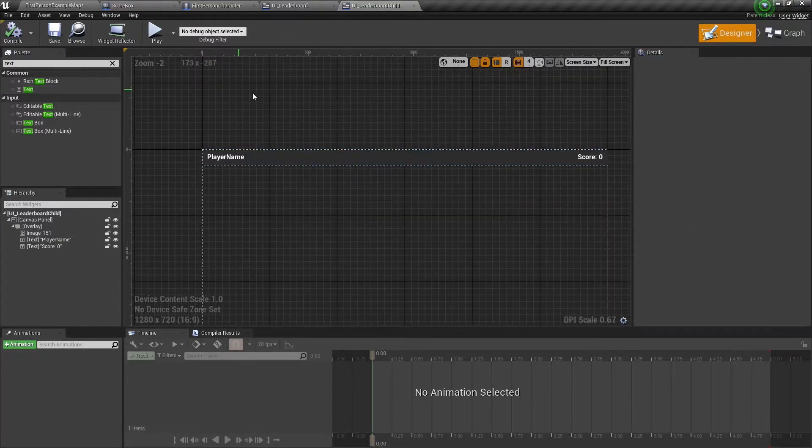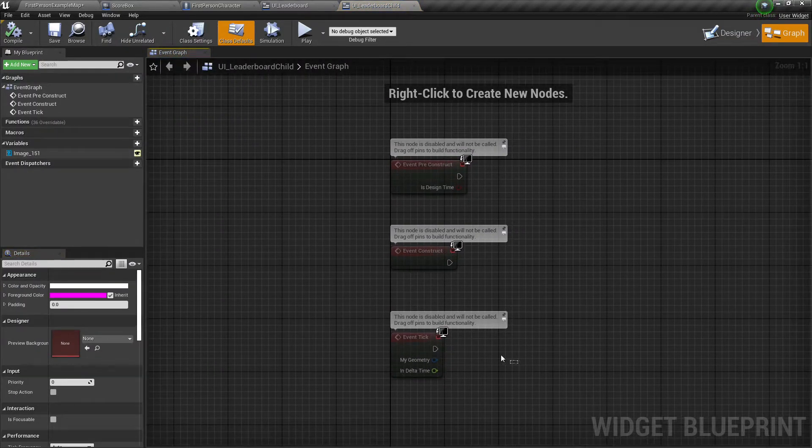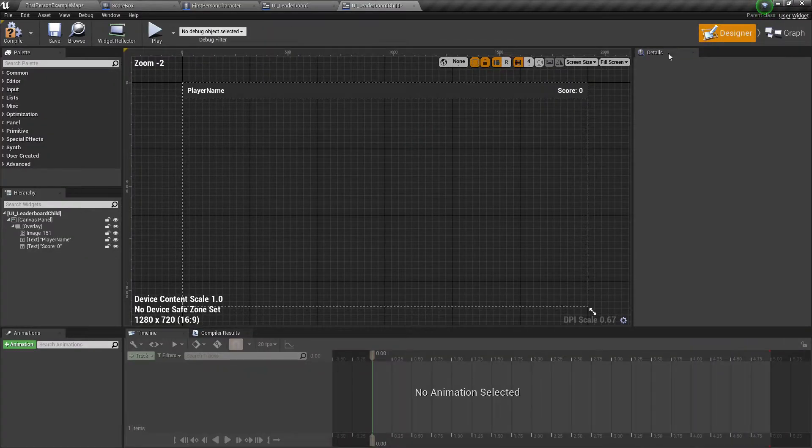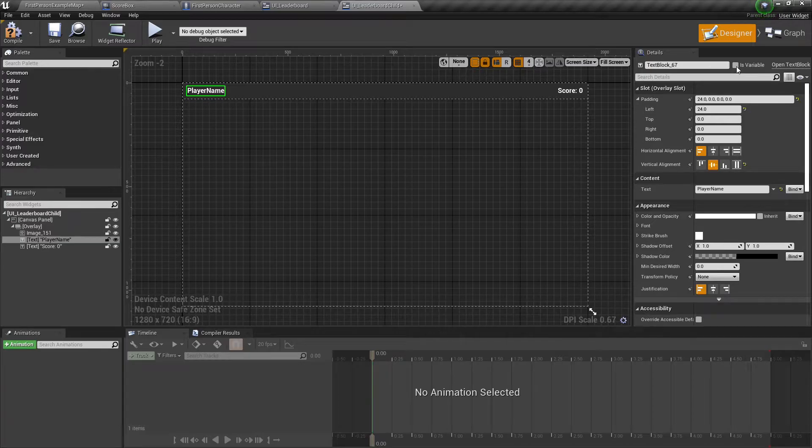That's pretty much how it's going to look — we'll load one of these per player in our leaderboard. Go to the graph, and on construct we're going to set these text values. We have name text and score text — make sure both are set to variable. Take both of these and set text to a text value, and do the same thing for the score text.